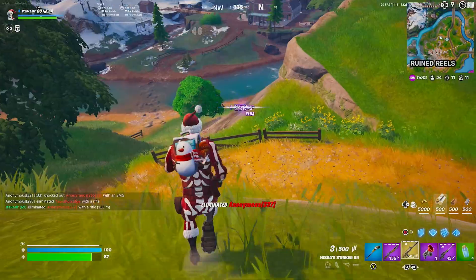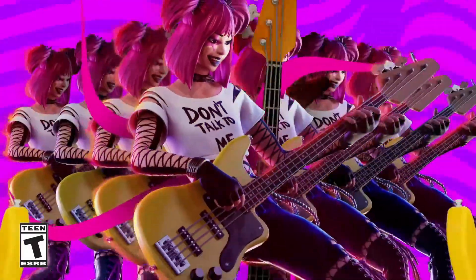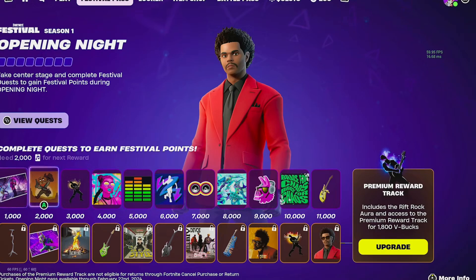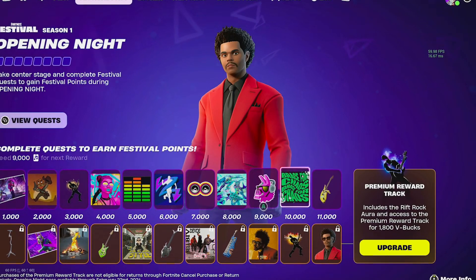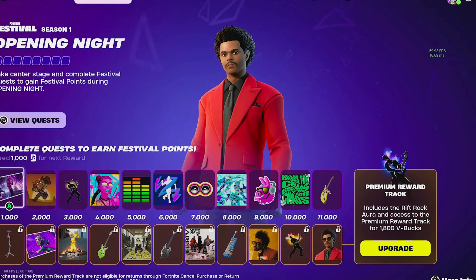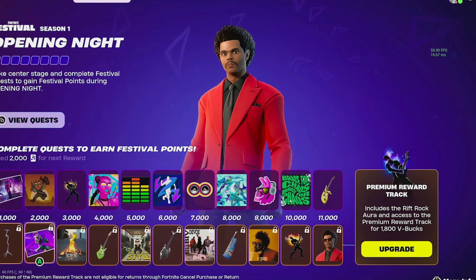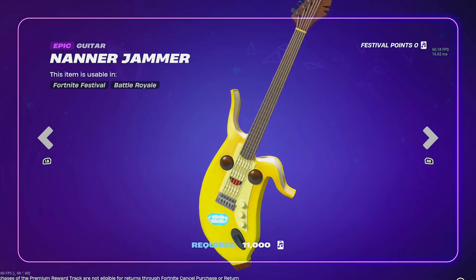Recently we had the release of Festival mode inside Fortnite, which is really popular. What I haven't seen a lot of people talking about is the fact that you can get a ton of free rewards from this festival pass. You can unlock 11 free rewards by simply getting 11,000 festival points — things like back blings, emoticons, and loading screens. I definitely recommend getting all these free rewards.